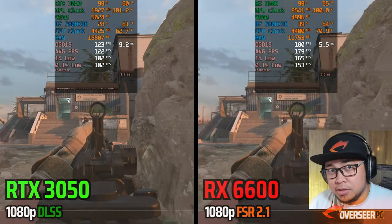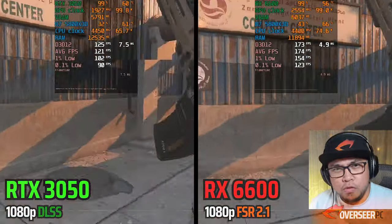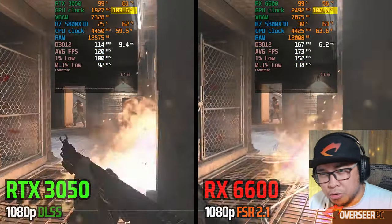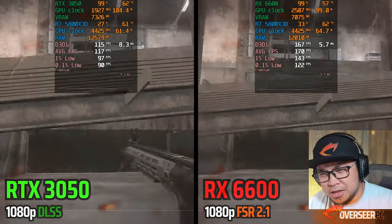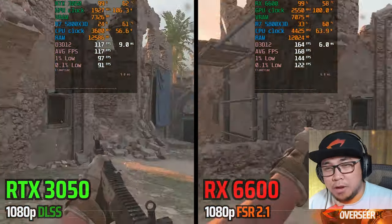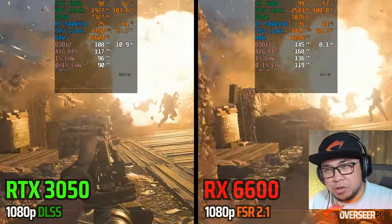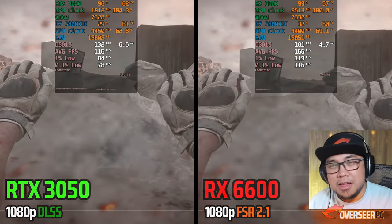Let's switch on DLSS and FSR 2.1 and see if there's any chance for the RTX 3050 to compete. It is a bit better and more efficient — both cards are now around 100 watts. The RX 6600 non-XT still leads though. With FSR 2.1, it's important to note: use this on multiplayer, not so much on Warzone because you need that visibility. DLSS is slightly better than FSR 2.1.